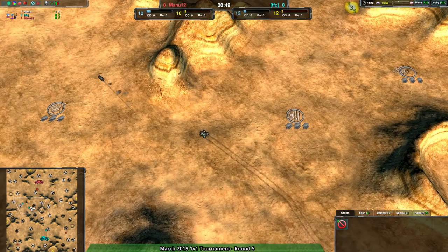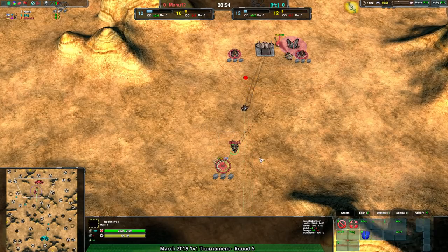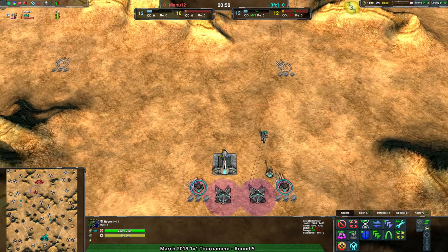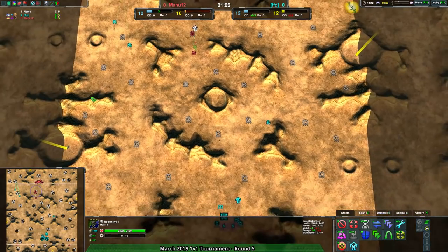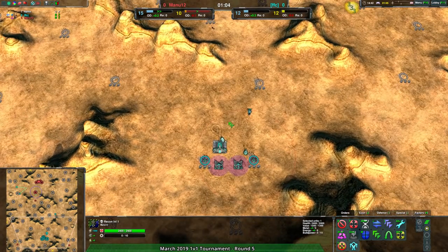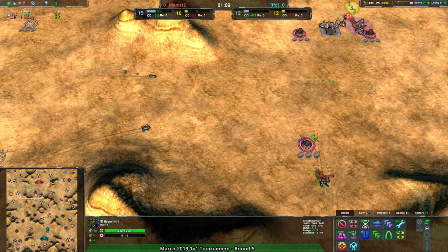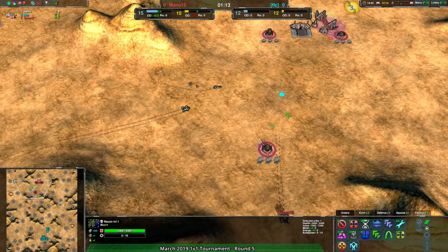FFC going a bit more aggressive off the bat. Mana 12 expanding with their commander — this is not a bad idea. This is something FFC is also doing, because using your commander, especially on a map like this where you're going to be contesting the center quite a lot, it's important to send the commander forward because they just have a gun. The commander is also a gun.